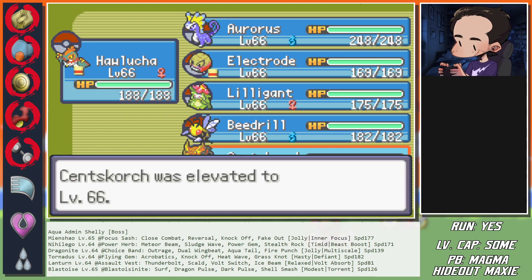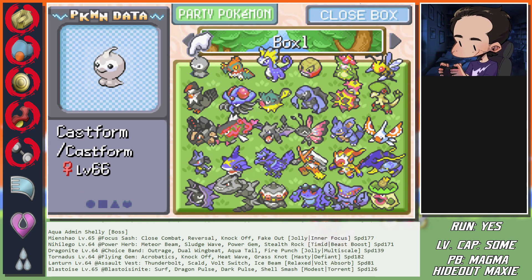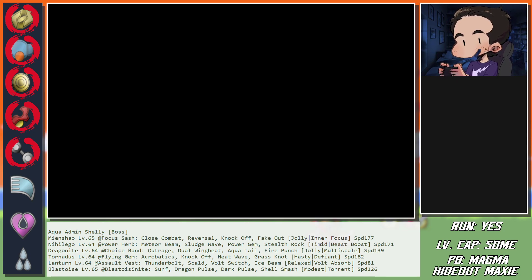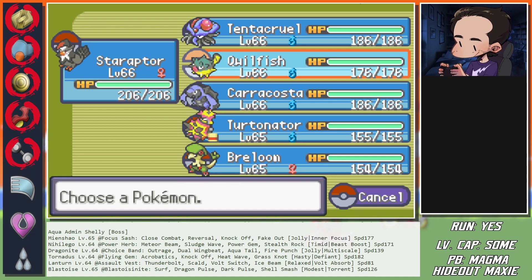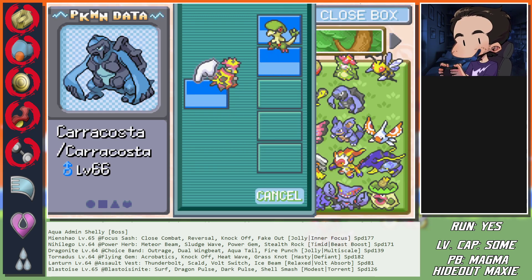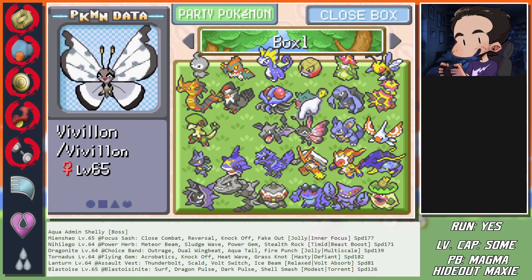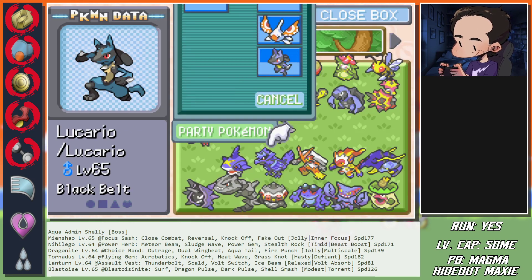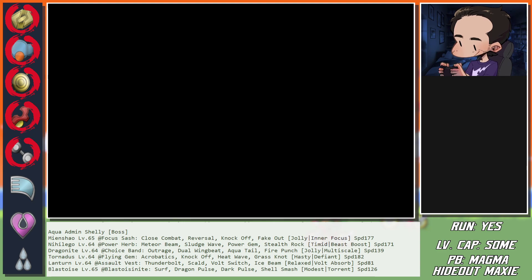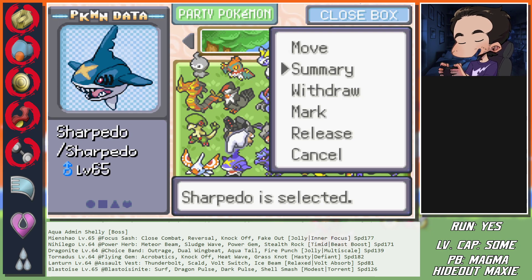Does anybody learn anything at level 66? Getting something at 66 feels very unlikely. Let's push everyone up and get a little bit of stats. Too bad my Basculegion is not Swift Swim - that would be amazing in this fight. It has Rain Dish instead - maybe it's good for something. We'll figure something out.